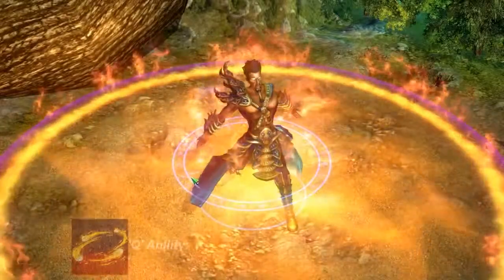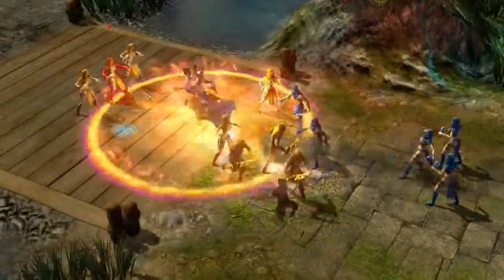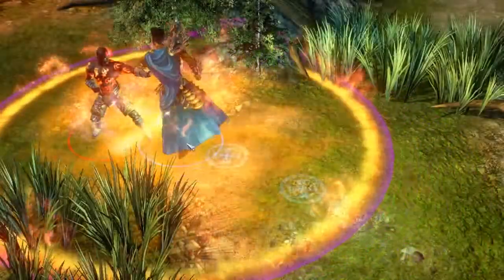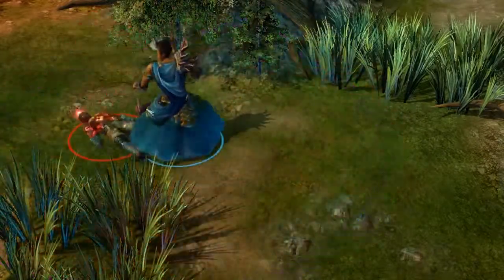Creed's first basic ability is Fiery Dance. Creed creates a vortex of fire around himself, which deals physical damage to nearby enemies. The primal form causes a secondary fire explosion at the end of the duration, which deals significant additional damage.